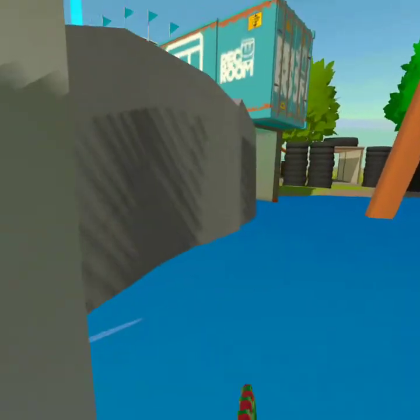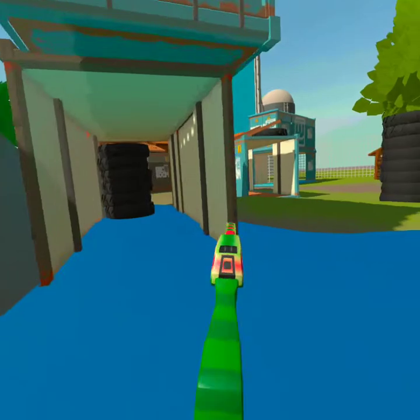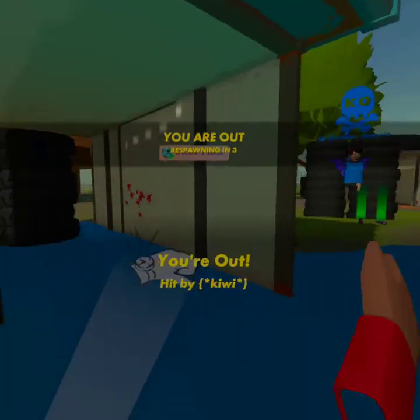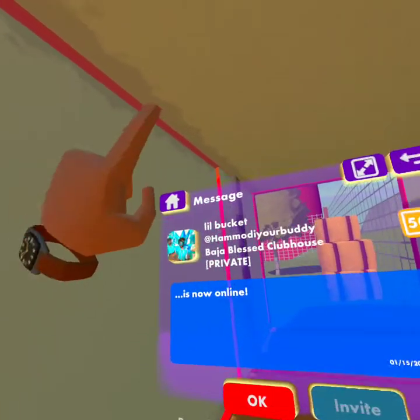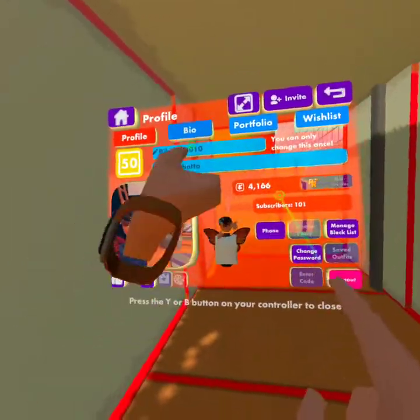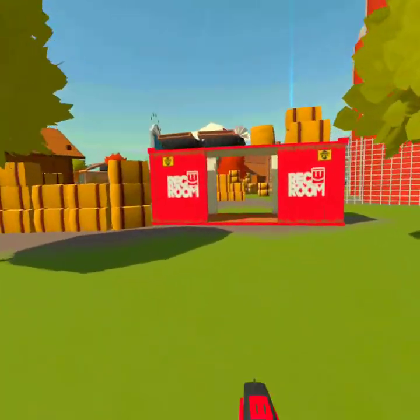Coming through these tunnels is a good way to get cover, and if you have a flag and need to come through, it's a good way to do that. It's a good way to come around here. Also, if you want to add me, my name is Mini Ghetto — come add me and play some paintball or whatever you want to play.